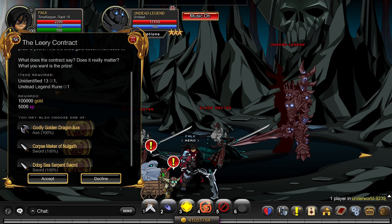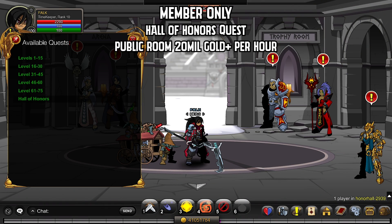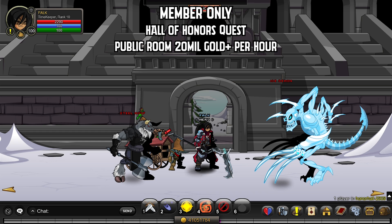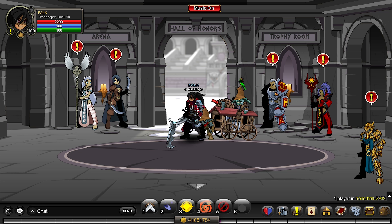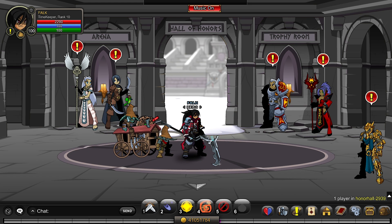The weapons look pretty cool, but they are also member-only. The next method is Honor Hall, also a member-only method. Come over here, especially in the public lobby, and do the Hall of Honors quest. You get 100k per turn-in and basically just kill these enemies in the room — they've got around 20k and 10k health, so they're really easy, especially in a group. It's one of the faster ways to earn money as a member, around 20 million gold an hour with boosts on, though it takes a bit more effort than the Leery Contract.